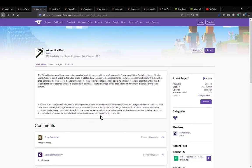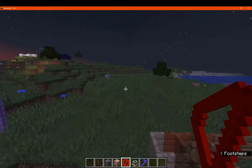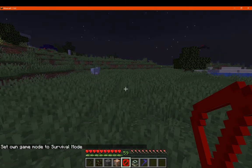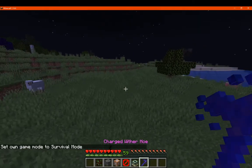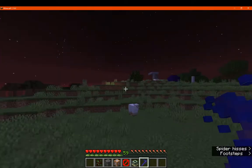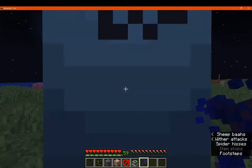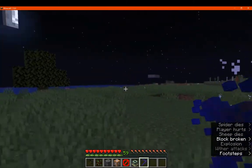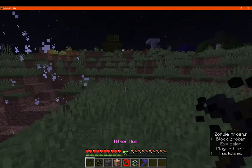It doesn't have a crafting recipe. The flight capabilities apparently don't work if you have both the regular and charged versions in your inventory, which is quite strange — especially since you'd have one or the other in creative. You can see the difference with the blue skull instead of the regular one. It's also a lot slower but a bit more powerful in comparison.